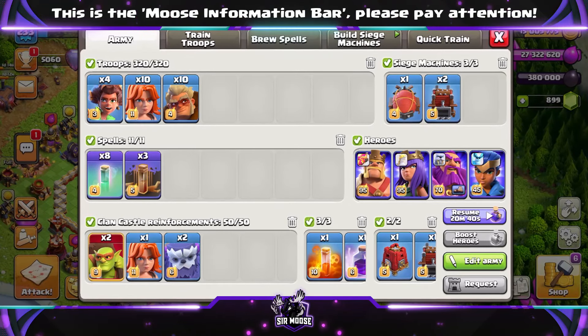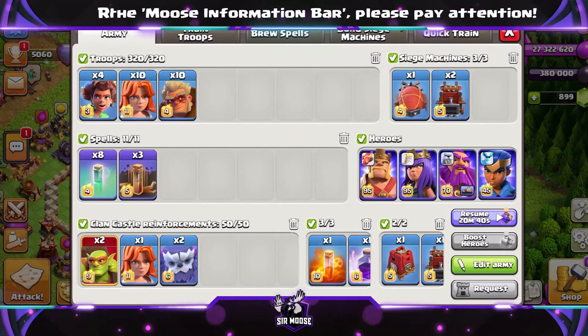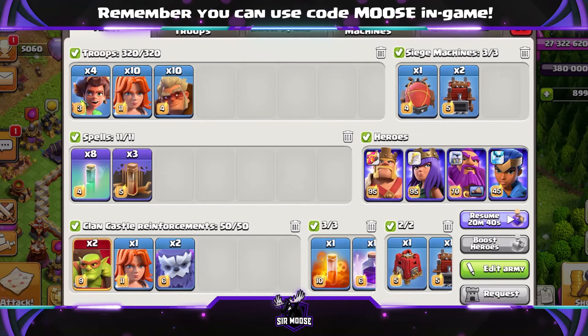So here we are guys, we're going to try it out and it is amazing. 4 Root Riders, 10 Valkyries and 10 Druids. Spells are going to be 8 Invisibility, 3 Earthquake, a Rage and a Poison spell to sprinkle on top.